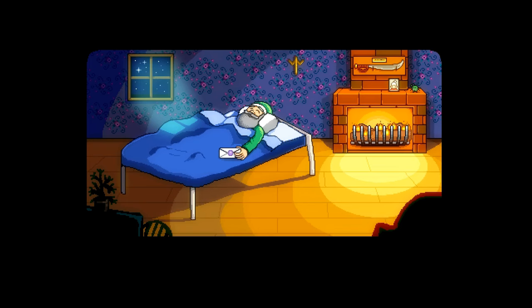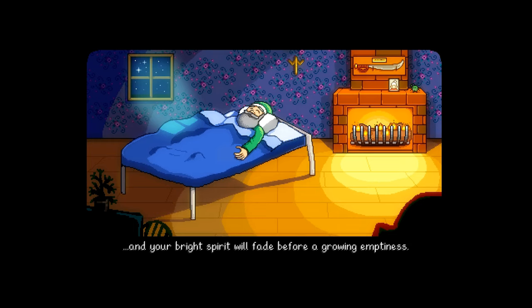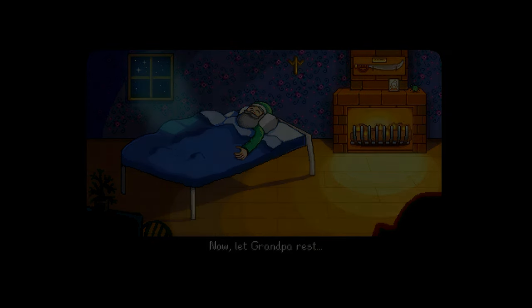Santa Claus has a coloring problem. And for my very special grandson, I want you to have this sealed envelope. Don't open it yet — have patience. Now listen close. There will come a day when you will feel crushed by the burden of modern life, and your bright spirit will fade before a growing emptiness. When that happens, my boy, you'll be ready for this gift. Is it money? I could use it now.